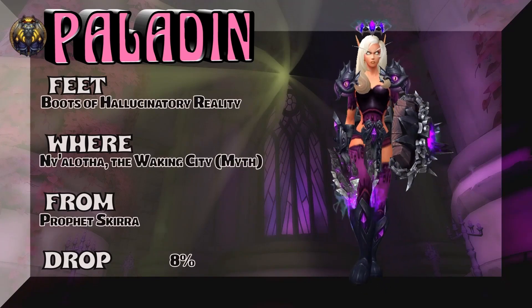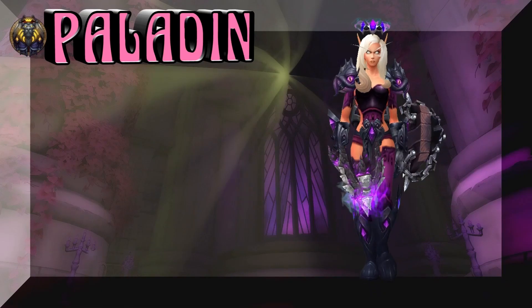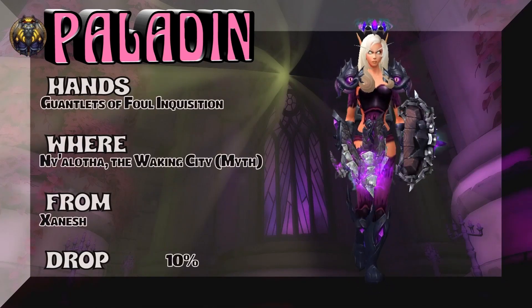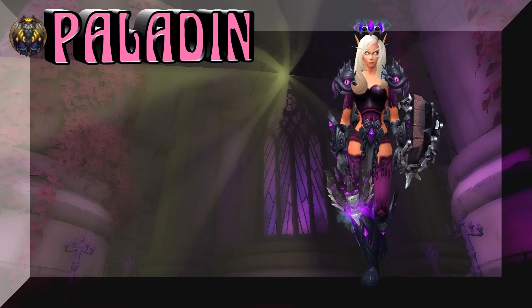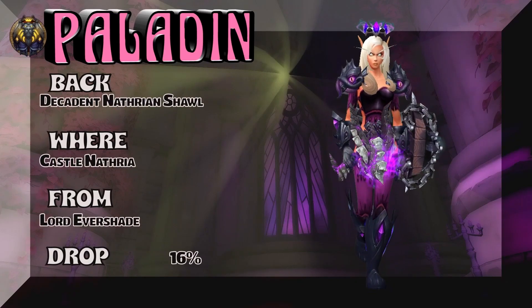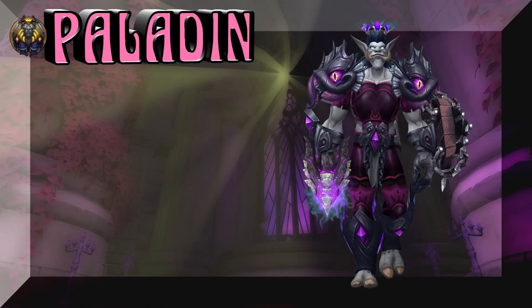The feet — Boots of Hallucinatory Reality — from the Waking City, Ny'alotha Mythic. Hands — once again, Waking City, Ny'alotha Mythic. Xanosh is the boss — 10% on the drop rate for the gloves. And the back piece is Castle Nathria, Lord Evershade — you just know he wears sunglasses for some reason or another.